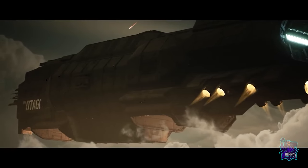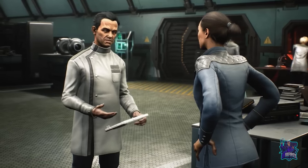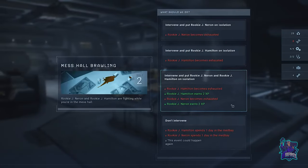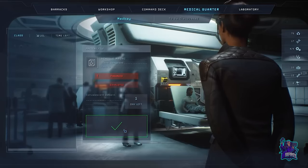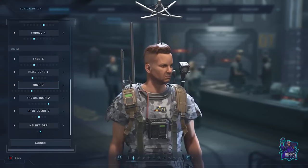After each mission, you return to your base, the Otago. Your ship works like a hub where all the improvements you need are available. Manage and repair your ship, recruit new Marines to replace losses, heal those who are wounded, and research and develop new tech to improve your gear to help your team survive longer during missions.